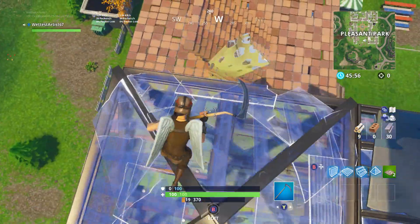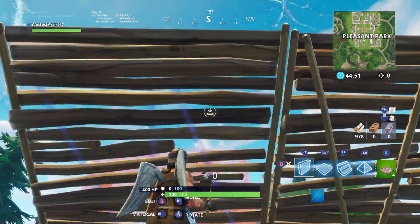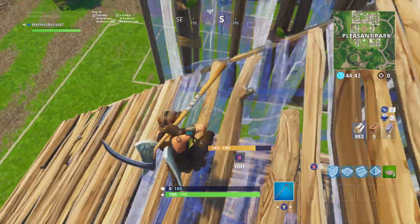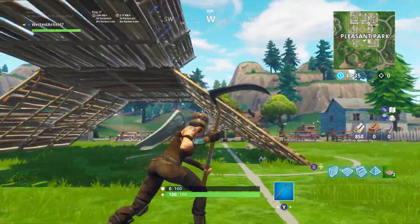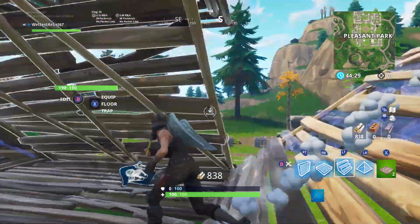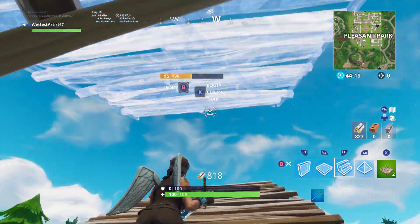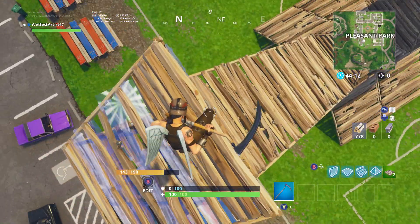So I basically just showed you how to do the pyramid strat and counter the pyramid strat. He has higher ground — pyramid, pyramid — and you can do anything from there, you have complete higher ground. A lot of people in 1v1s in playground mode do the pyramid strat going up like this, and you can actually put a stair behind you, but that can still be easily countered. If you go up this high you're going to take fall damage, especially when he shoots both layers.